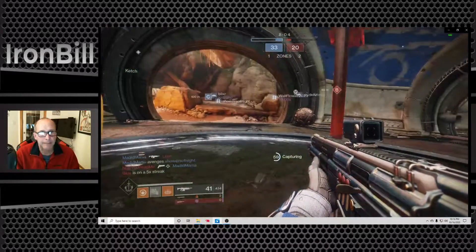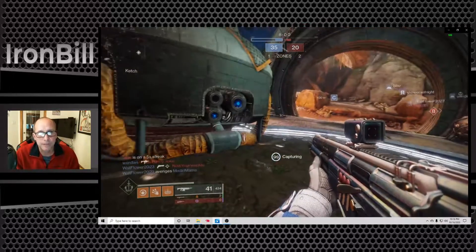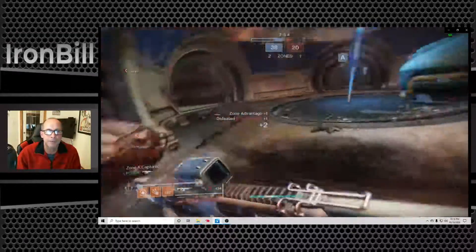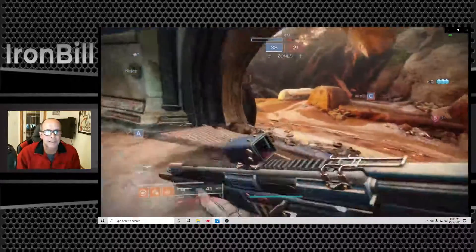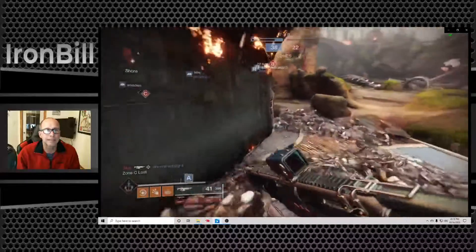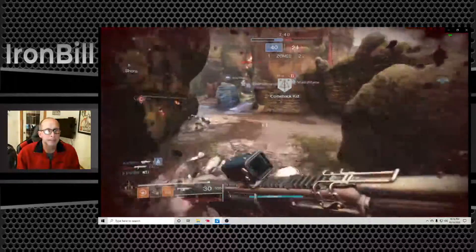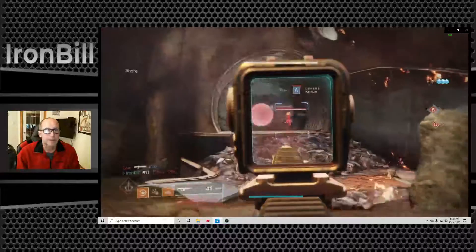I'm not going to keep throwing myself at B to take back a zone they have numbers on. If they're going to put all their numbers into one zone, I'll make them pay for it. This guy comes across — I catch a door frame but manage to finish him off. He didn't even try for cover, which was amazing. I see the shadow, go back up, and melee finishes him off. Now I need to get some health back or I will die.